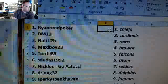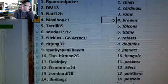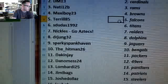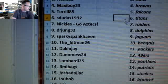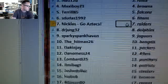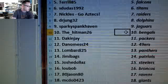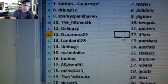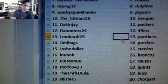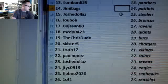Ryan Reed Poker: Chiefs. DM 13: Cardinals. Natty 12B: Rams. Maxi Boy 23: Browns. Terrell 85: Falcons. Dudas 1992: Titans. Nichols Go Aztecs: Raiders. Dr. Jung: Dolphins. Sparky Spankhaven: Jags. The Hitman: Bengals. Dak and Jay: Packers. Dan O'Mess: Niners. Lombardi: Panthers. Jimmy Baggs: Patriots. Josh Dallas: Steelers.